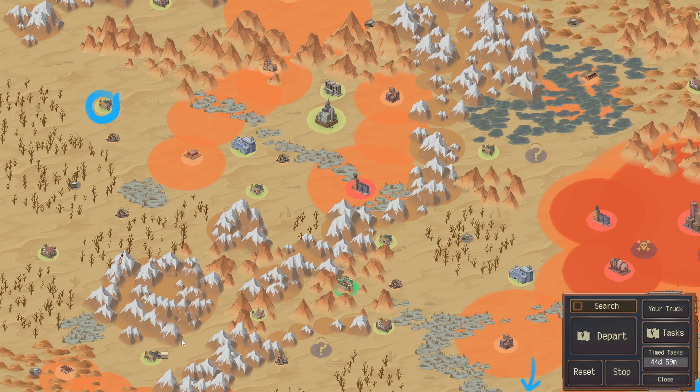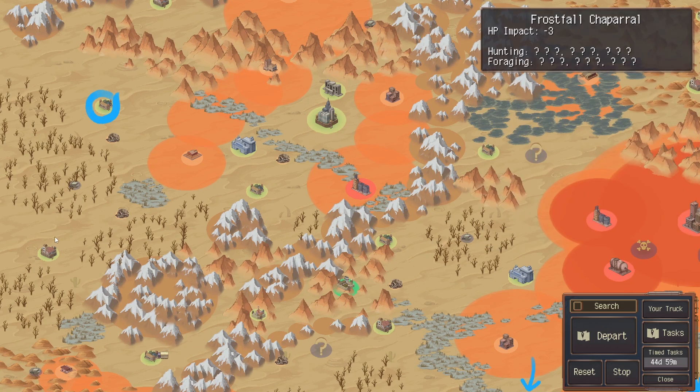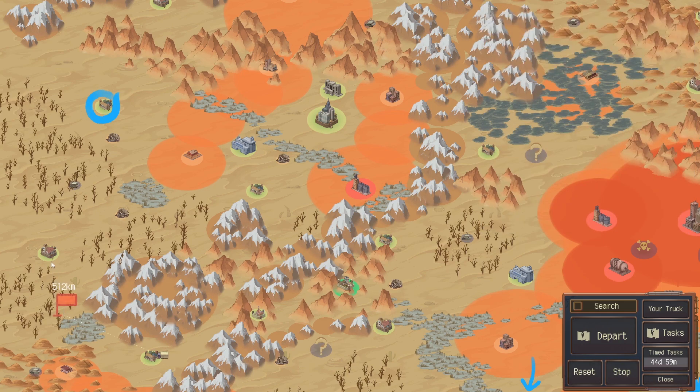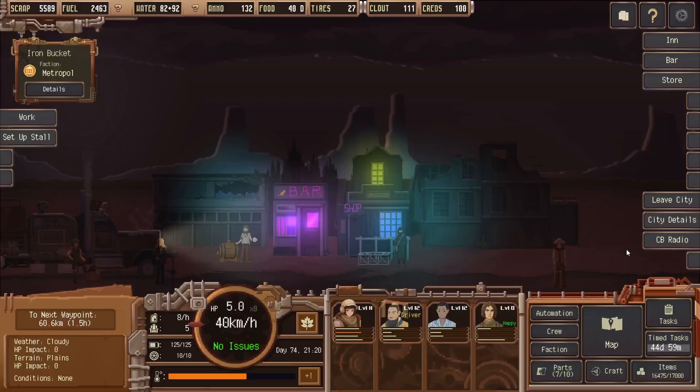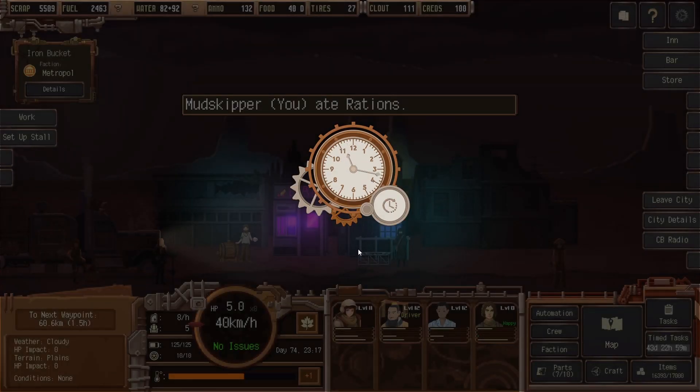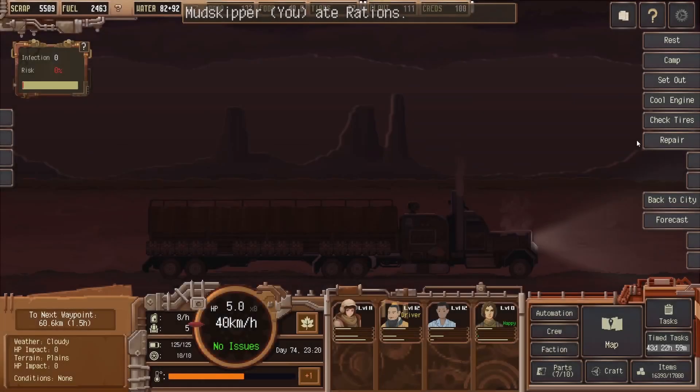We have this guy on — ah, crap. Because now you have to go all the way back here. Fuel, water — okay, that is good then. How are we doing? Oh, you're a little bit tired, aren't you? Okay, let's go.